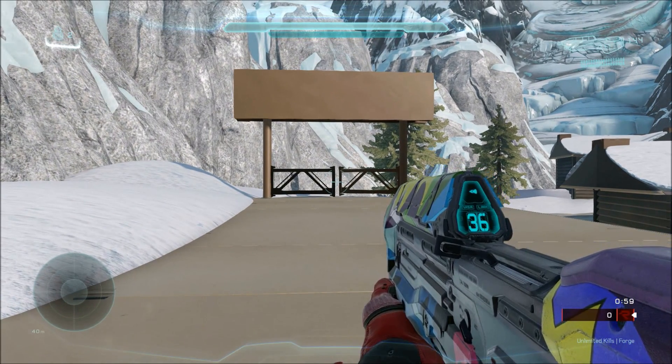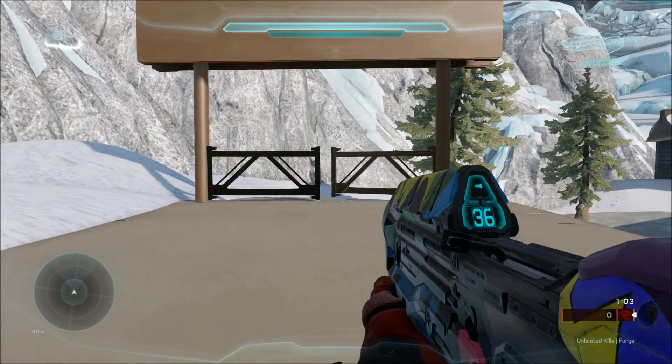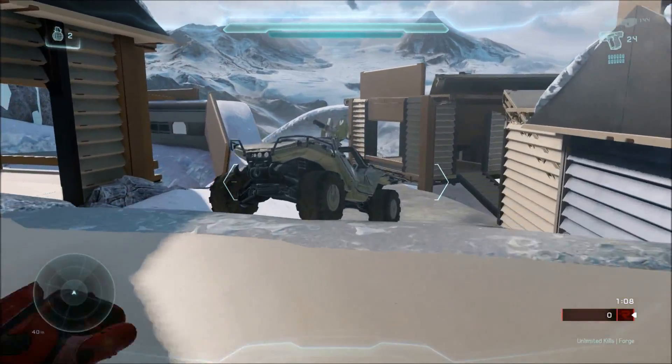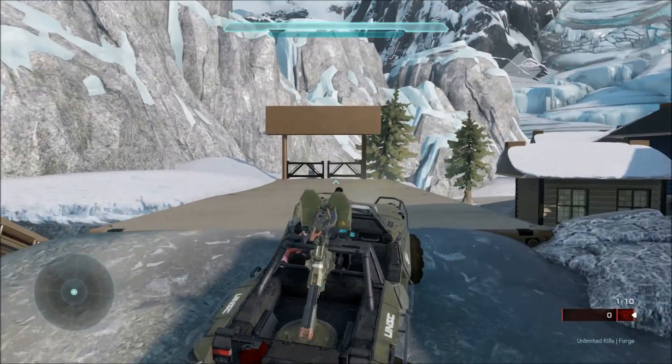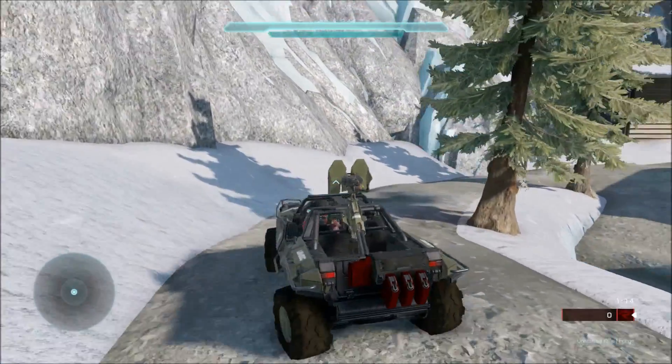Here we have a gate that is very similar to the functionality of the Turf gate from Halo 2. We're gonna grab a hog because it's much more epic, and we're gonna ram right through it. Just like that.